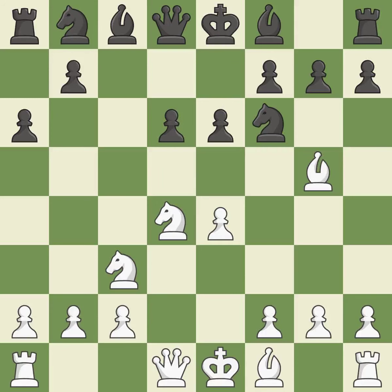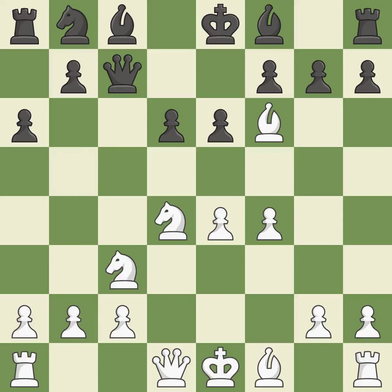E6 controls the important D5 and F5 squares and allows the dark-squared bishop to develop to E7. F4 gains space in the center, controls the E5 square, and prepares to develop the queen to F3 behind the F pawn. Qc7 develops the queen and takes control of the half-open C file.